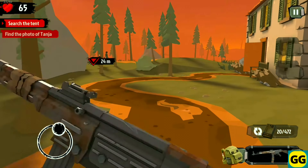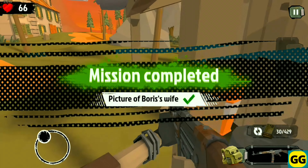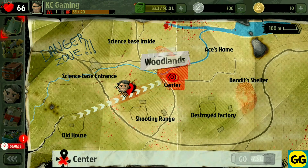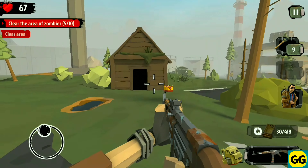The game has very diverse environments to explore, including towns, forests, and wastelands. And while exploring the world, you must scavenge for supplies, trade, and build relationships with other survivors. And Walking Zombie 2 is a great game with a blend of RPG shooter elements, where your character progression and skill development are crucial.